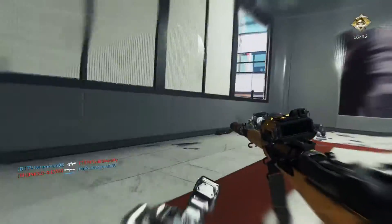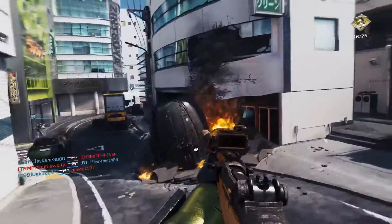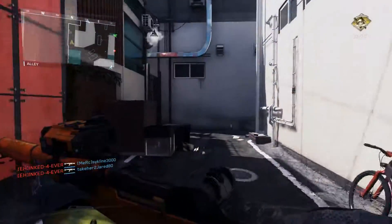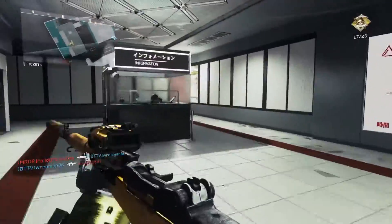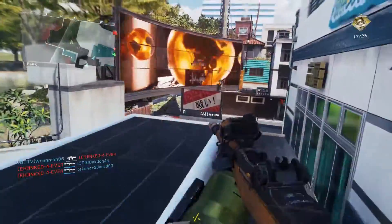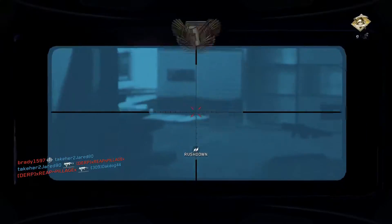Moving into the assault rifle side of things, earning camos on this weapon specifically: assault rifles and sniper rifles share the same bulk camo challenges — 200 kills and then 160 headshots — but then you have custom challenges, and those are very different. Assault rifles require things like aim down sights and get 50 kills with optics attached, whereas sniper rifles require hold your breath and get 50 kills. The M1 takes on assault rifle challenges, so you have the aim down sights kills, a double kill challenge, get three kills without dying multiple times, and other assault rifle style challenges. Attachments on this weapon are also assault rifle attachments like hollow point and rifled barrel, not sniper rifle attachments like ballistic CPU.